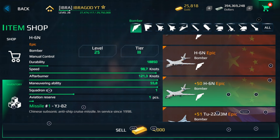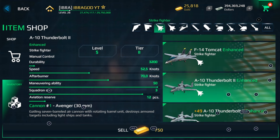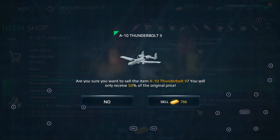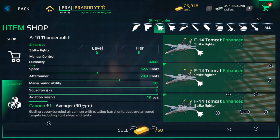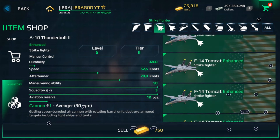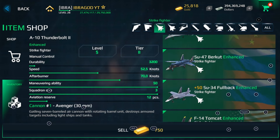In your inventory you can sell your items. For example, if you have duplicate items — like I have four F-14 Tomcats — you can actually sell those jets to get more gold.